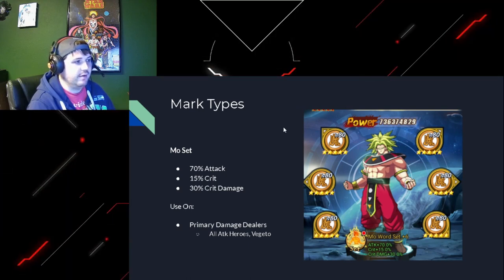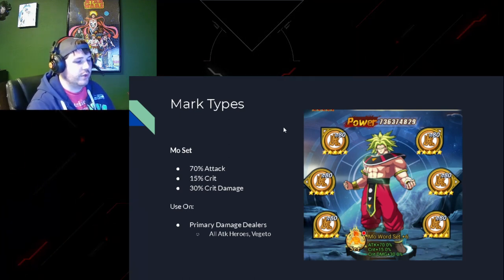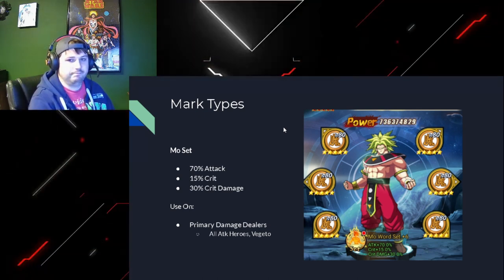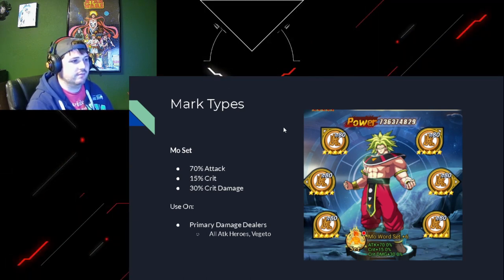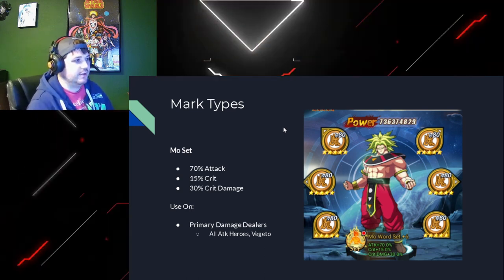The Mo set is one I'm sure everyone has and is stacking up as much as they can, because it's just so perfect for attackers. Attack, crit, crit damage - you can't find three better stats to make your guys hit harder. It's pretty much good on all attack heroes, and then your Vegito, who's essentially an attack hero hiding as a skill hero. Just so darn good.